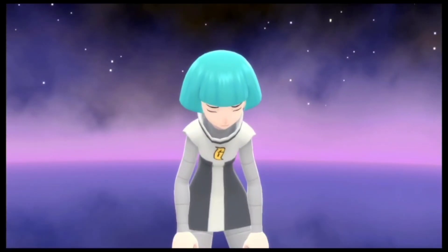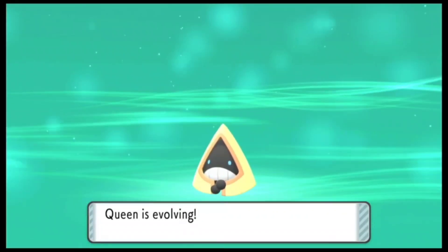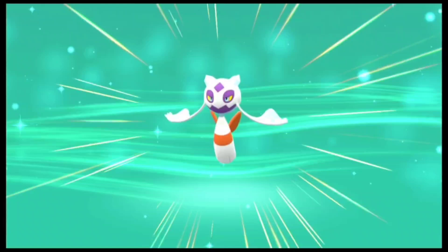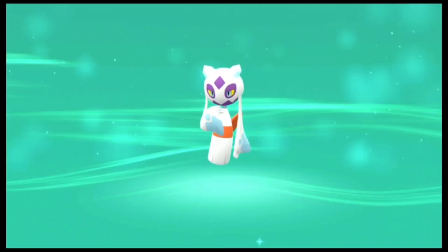Now that we have defeated this grunt, I do actually want to evolve my Snorunt. I already have a Dawn Stone, so let me just go ahead and use it. I did find this Dawn Stone with the help of my Pachirisu. I was running around in Iron Islands and my Pachirisu actually picked up a Dawn Stone. This was quite lucky, or else I don't think I would have been able to evolve it right away. So finally, we have a Froslass!